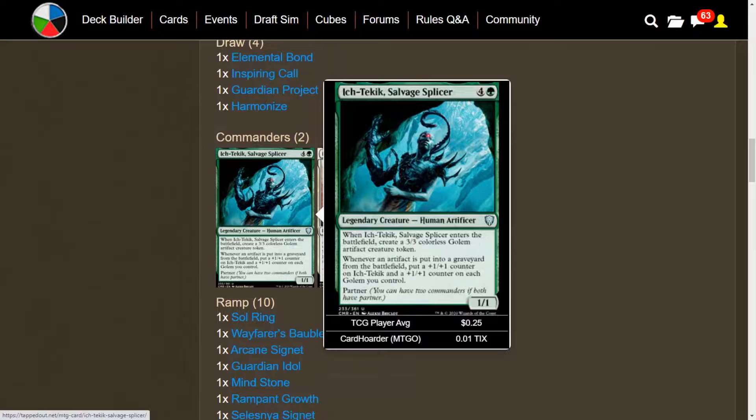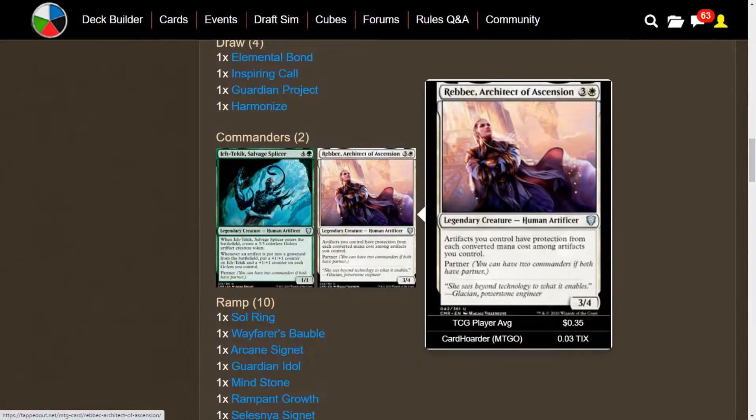Anyway guys, that's going to do it for this deck tech. This is Ich-Tekik and Rebbec. Believe it or not, green-white has better support for Golems than green-black. And if you're taking advantage of tokens and +1/+1 counters, white is usually going to be a better color for that. Let me know what you think about this Commander deck and these two partners. Had a lot of fun making this deck. You all have a wonderful day. Signing off — see you all next time.